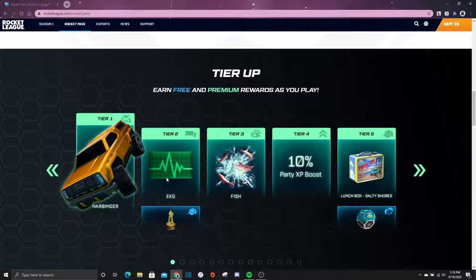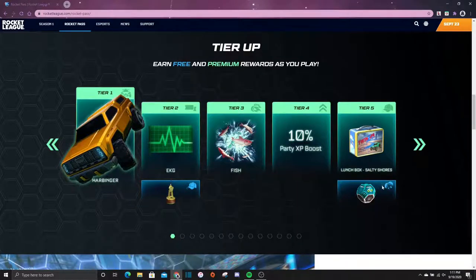First off, as you saw in the trailer, we got the Harbinger car, the EKG banner, a fish boost — like a floppy fish boost — an XP boost, a lunchbox topper, and then like the new version of crates after the era of the old ones.